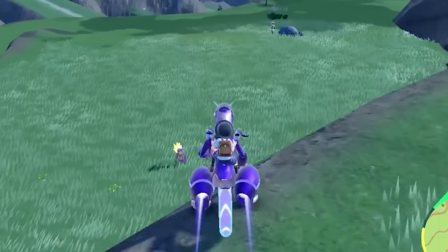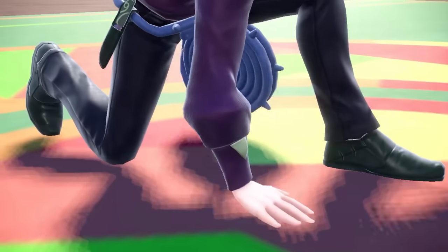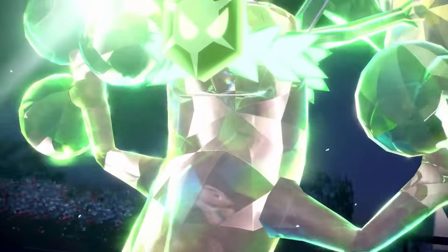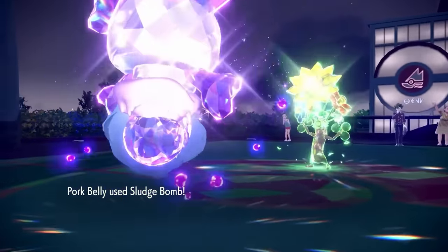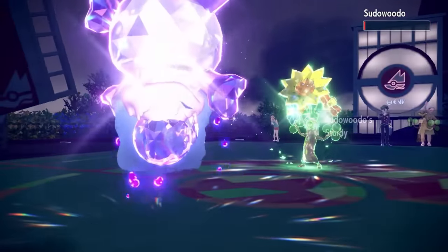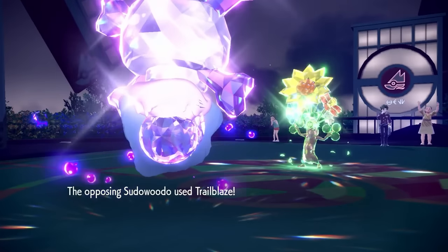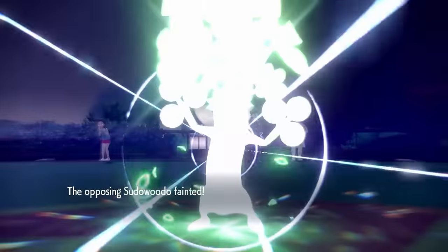I then make my way to South Province Area 6 - which might seem a little out of order since this is where you battle the 7th Gym Leader - but I needed TM Sludge Bomb. I can teach this to Porkbelly and then head back to Artazon to challenge Brassius. With the new TM, Porkbelly one-shots his first two Pokemon, which leaves him with Sudowoodo. With a base attack stat of 100, this tree could prove to be a big problem for my frail Porkbelly, and we can't one-shot it because of the Sturdy ability, so I need to tank at least one attack. Thankfully Porkbelly clutches it out - Sludge Bomb brings it into Sturdy range but also poisons it, so I just needed to live the attack. She easily tanks the hit and one tick of poison finishes off Sudowoodo for my second badge.